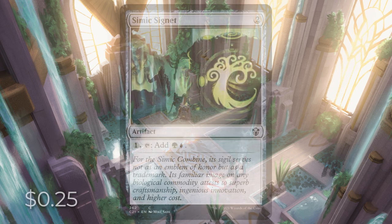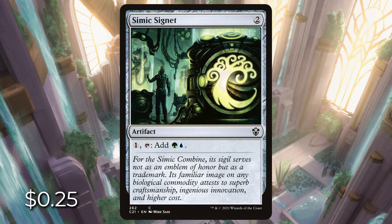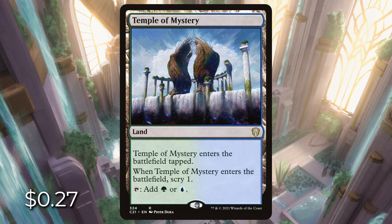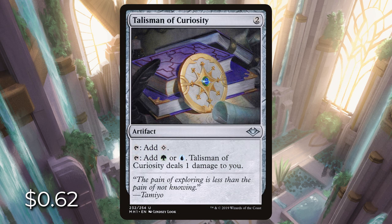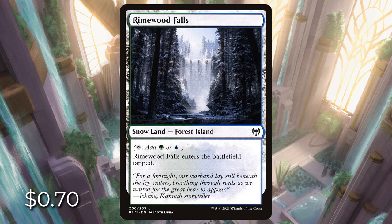Next is Simic. We have Simic Signet for 25 cents: pay one, tap it, get a green and blue mana. Temple of Mystery enters tapped and lets us scry one. Yavimaya Coast can tap for colorless, or green or blue mana, but it deals us one damage. Talisman of Curiosity for 62 cents is the same thing as Yavimaya Coast but on an artifact — tap for colorless or green or blue, but it deals one damage. Rimewood Falls is a forest island and a snow land that enters the battlefield tapped.